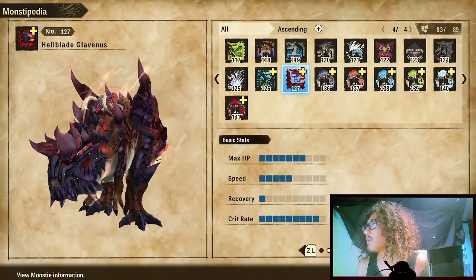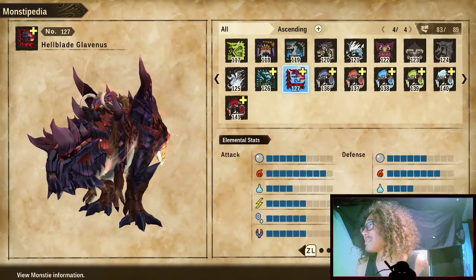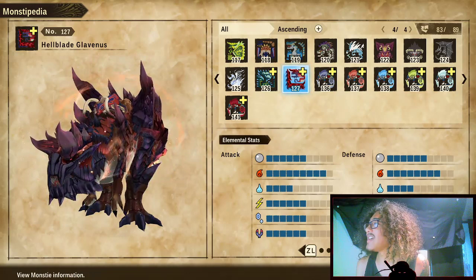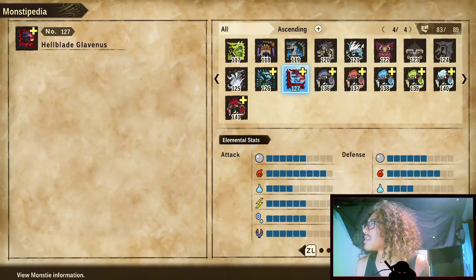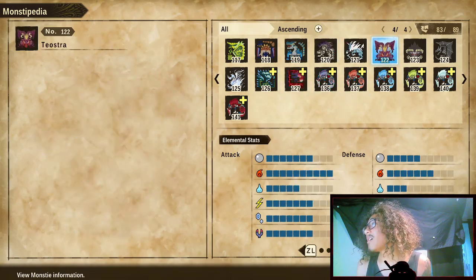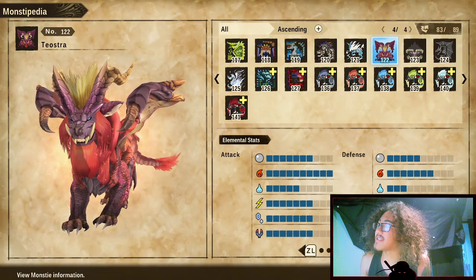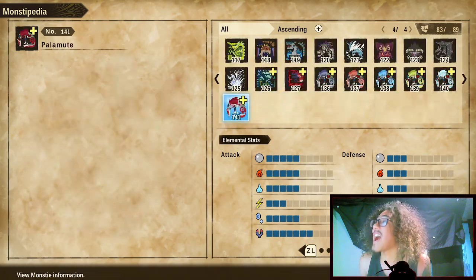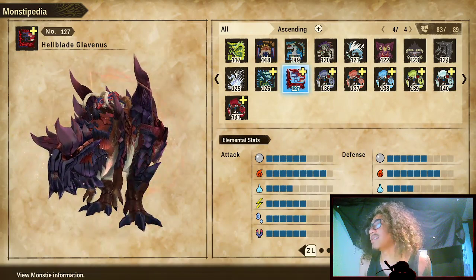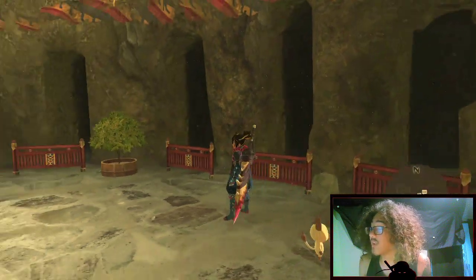While Teostra serves as the special attacking monstie — putting blast blight everywhere with Ignition Breath and doing Supernovas for high AoE damage — Hellblade does a lot of single target damage. Hellblade's elemental attack is one less, tied with Bracky for second highest fire attack, but his defense is higher than Teostra's so he's way bulkier. They could be on the same tier; Teostra is S-tier and Hellblade is A-tier.